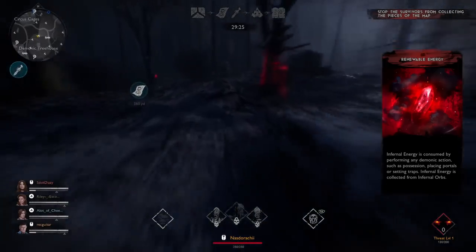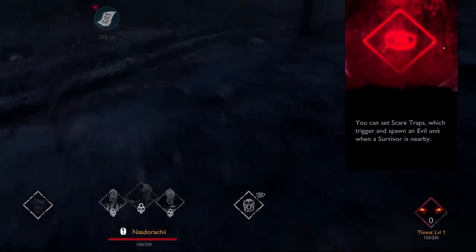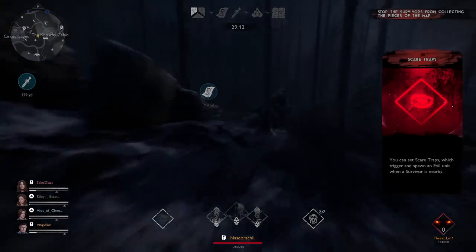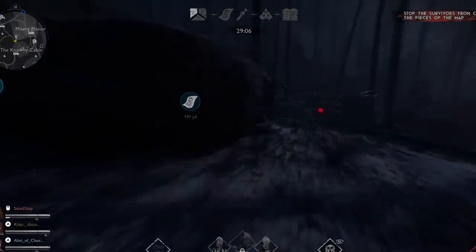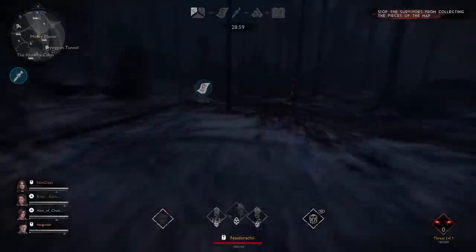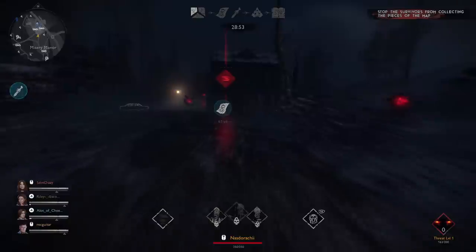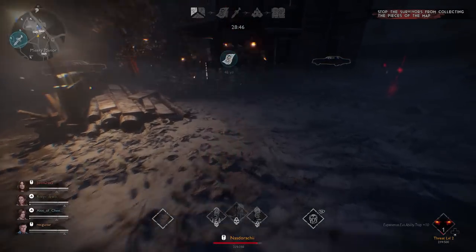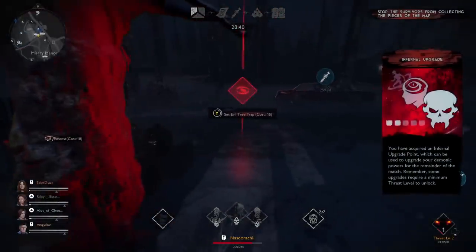Grab some red orbs and head straight to one of these two points and start trapping the hell out of them. Traps in this game are invaluable — like you see me doing right here, this one is just to burn some points on my way — because as you place traps, you're going to be building experience, which is going to be vital to upgrading your powers. So just beeline straight to one of these spawn points for one of these objectives and start trapping every available spot.